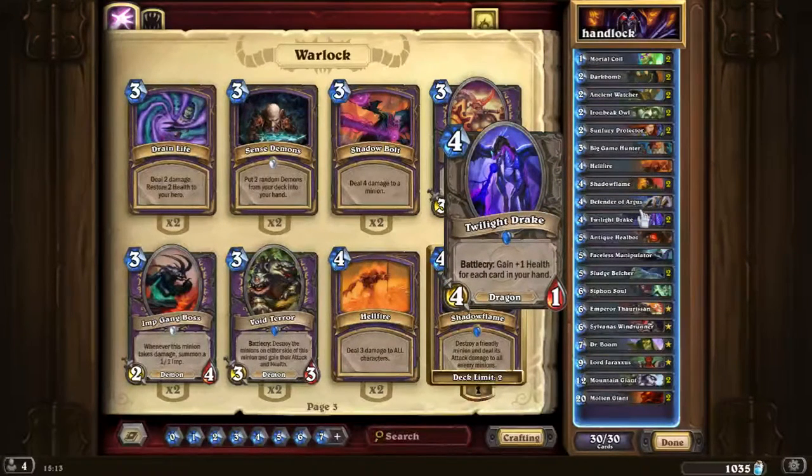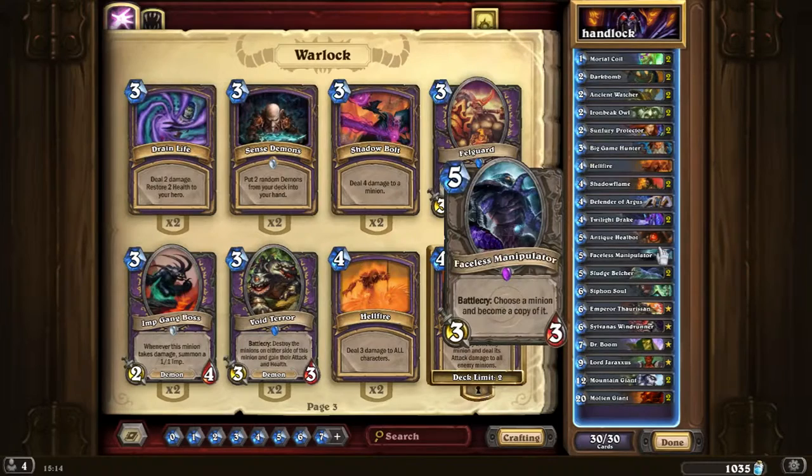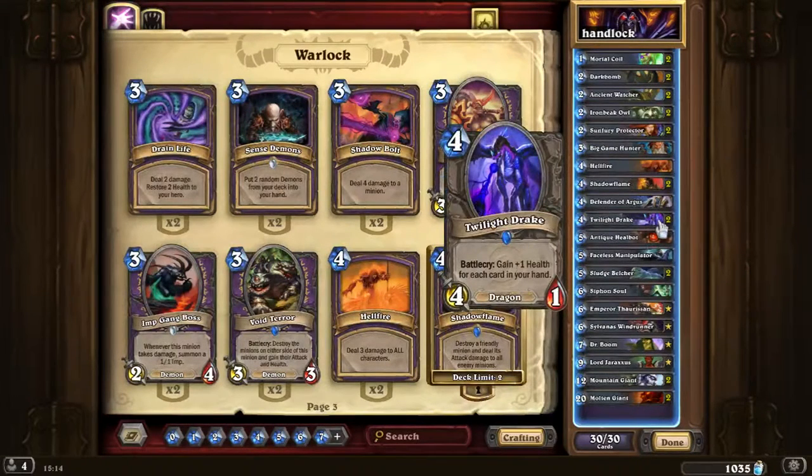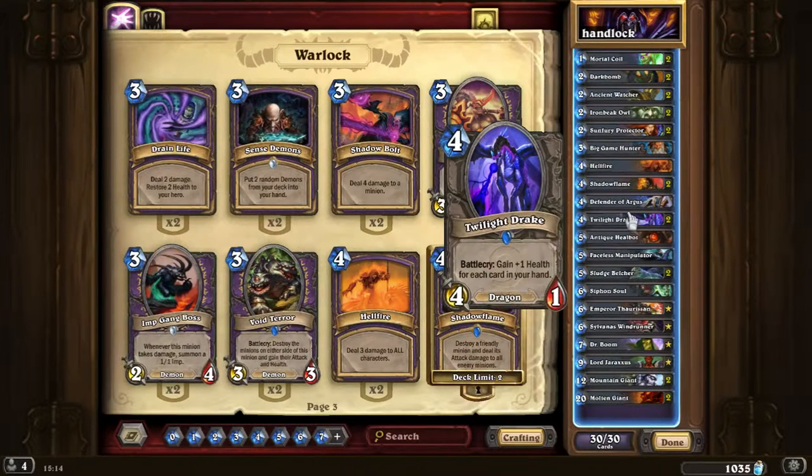Twilight Drake is one of the main cards in Handlock. When you mulligan, you're really looking for Twilight Drake to show up. If you go second and you get the coin and have a Twilight Drake, it's a really good idea to coin it out on turn 3. On turn 3 you'll have around 9 cards, so you can tap but you may need to use the coin or a 1-mana card like Mortal Coil first. Twilight Drake is a really strong card — its health depends on the number of cards in your hand.